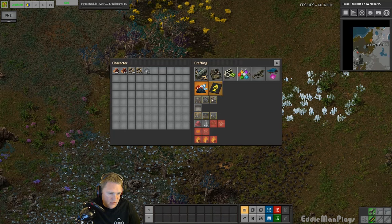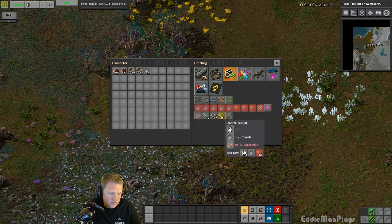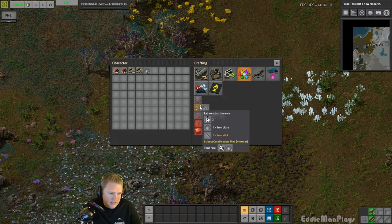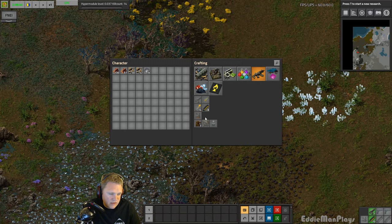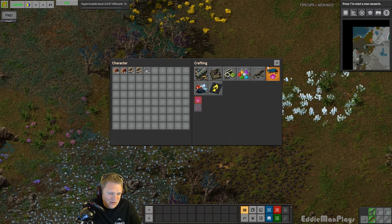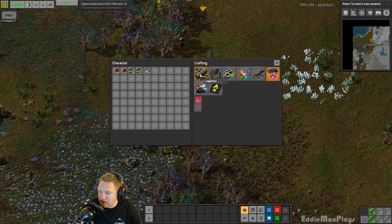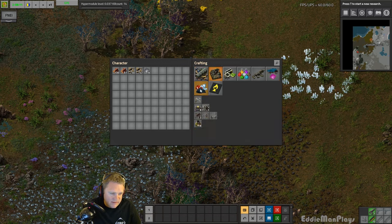We have iron; we need to get something about copper online. Copper is behind the cables — that's pretty much going to be the same for green circuits, but that's not what I'm worried about. The science tweaker and green-red science for Pyanodons is what's going to get me going. Also we have the Alien Loot Economy — that's what the hyper level module is for. There's already been some biter kills so that's the factions fighting with each other, which should be interesting.